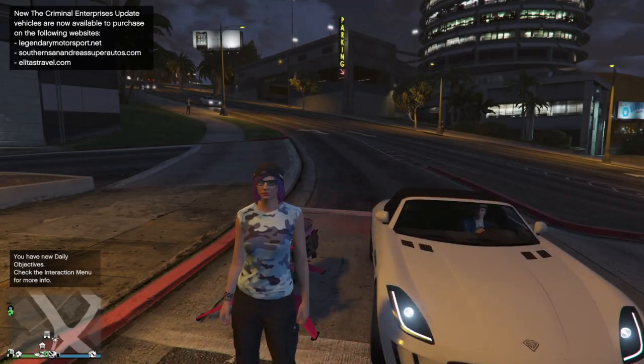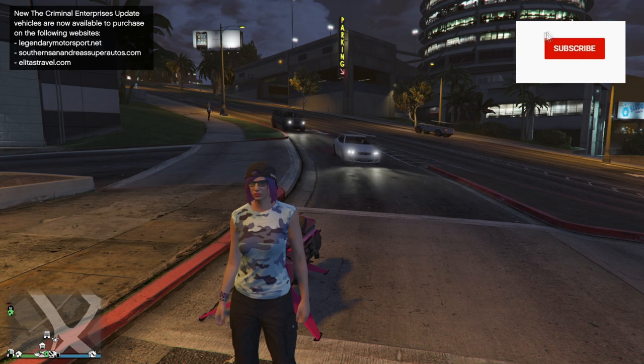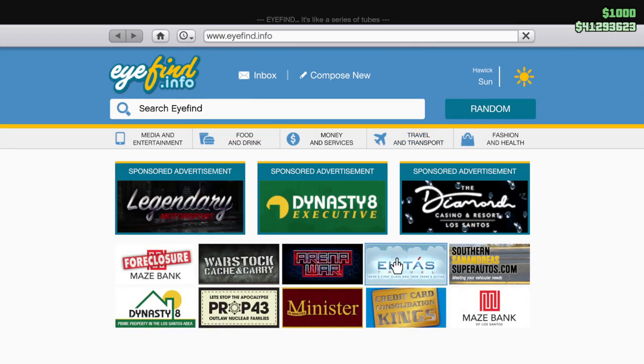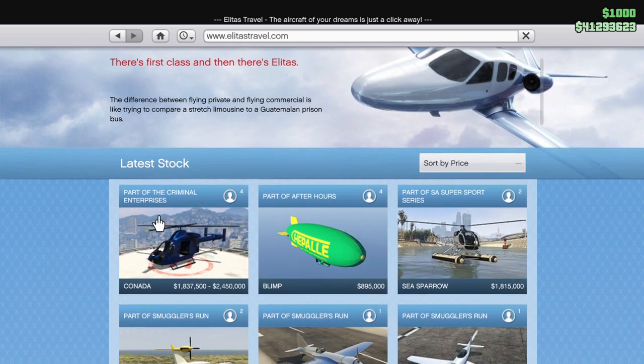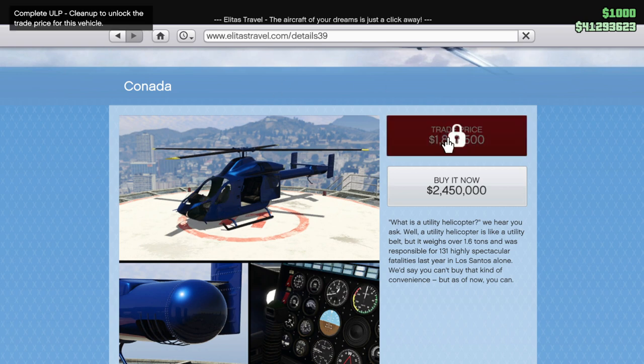The Criminal Enterprises update has officially launched. We have some new vehicles to start with. First, let's go to Elitás Travel and check out the new helicopter, the Kanata — if I'm saying that correctly. It is non-weaponized unfortunately, and it does have a trade price that we can get by completing the ALP cleanup mission.